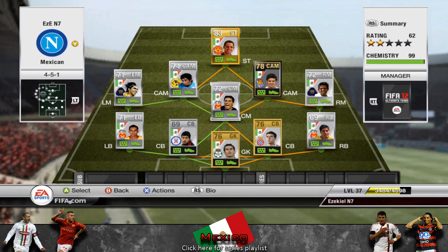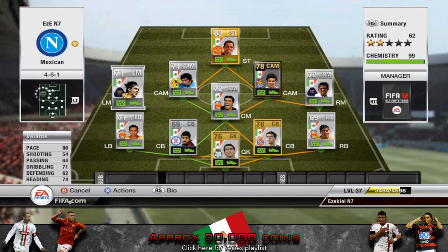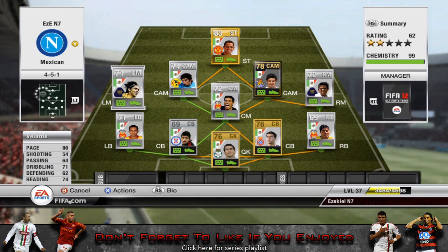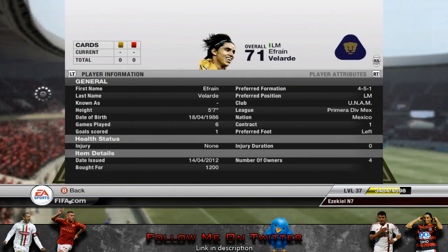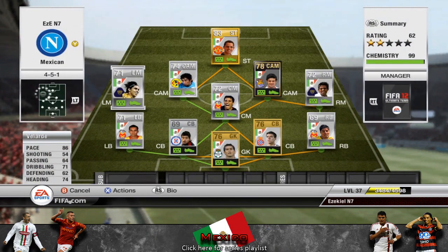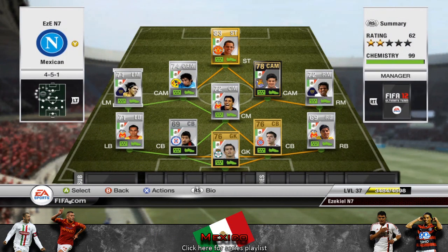Moving on to the left mid, we've also got Valdez. He's got 86 pace and 4-star skill — I was told that during the live stream, so let me know if it's different. He has 71 dribbling and he is left footed. He's only 5 foot 7, but that means he changes direction very quickly, which is a good thing.